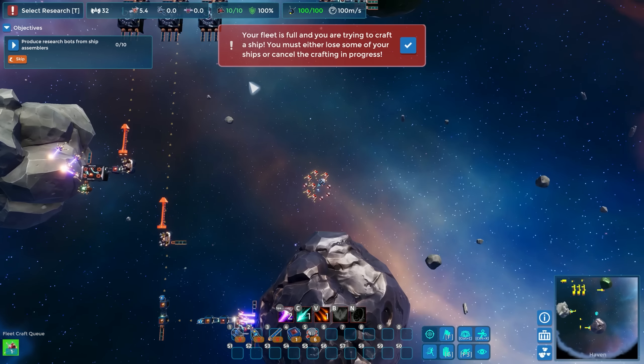Our miner bots all ran out. Your fleet is full - you're trying to craft a ship. Let's go ahead and set max there and max over here and we should be good. I must have crafted some extras - holy moly! There go those guys. I need some more resources - I need iron. I love being able to copy and paste - this is like the nicest thing ever.